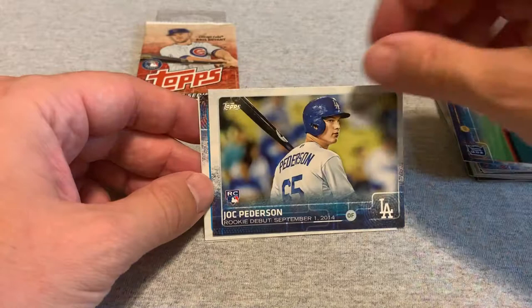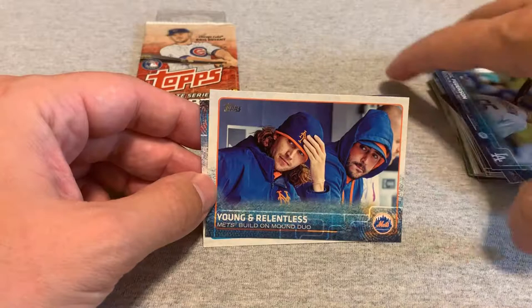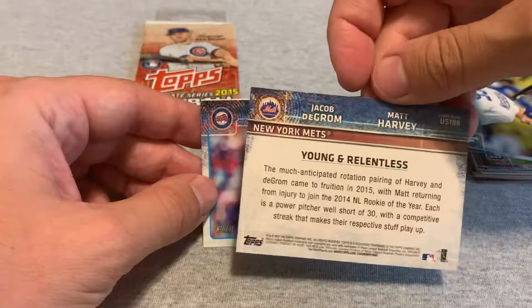Two left. Tyler Collins making a nice diving catch. Joc Pederson — another rookie debut card. Young and the Restless. I guess this is — actually Harvey and DeGrom, sorry. Kevin Jepsen and Matt Latos.